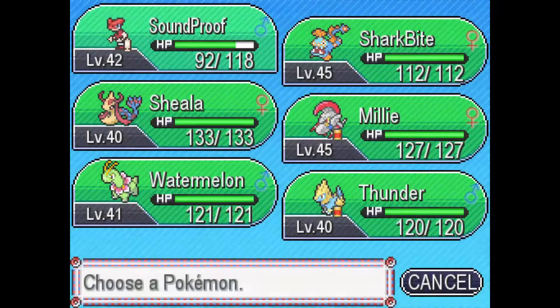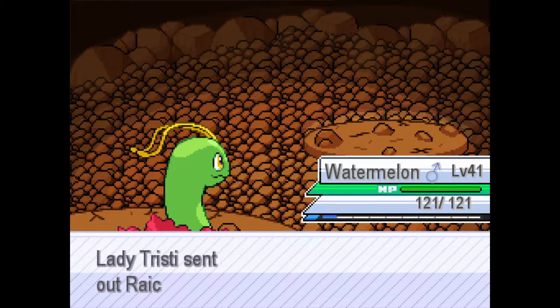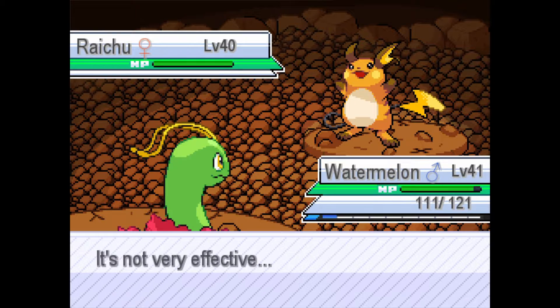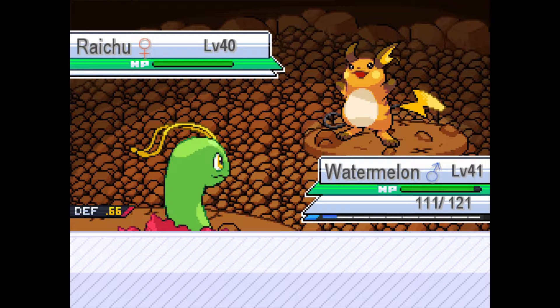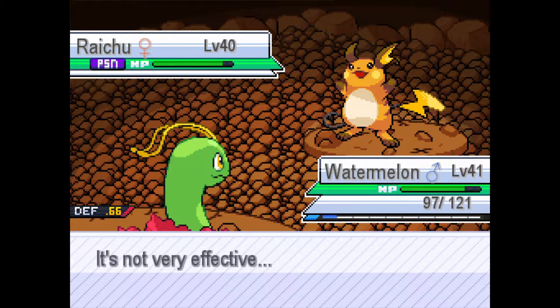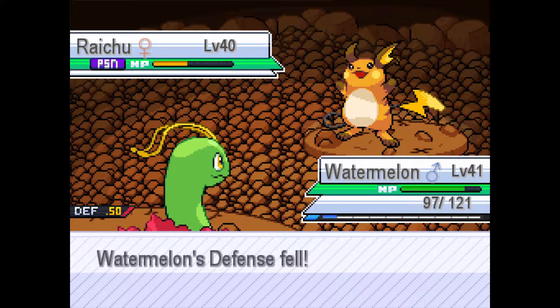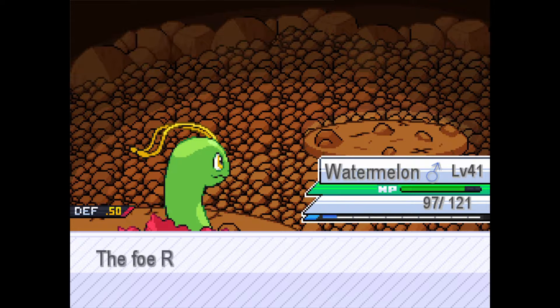A Raichu — just an Electric type. Let's go into Watermelon; she can take this on. Let's put up Light Screen for Special Defense. Now let's Poison Powder him. Oh, he's lowering my Defense. You just have Thundershock — it's a crit! Magical Leaf. The Poison will take him out. Down goes Raichu.